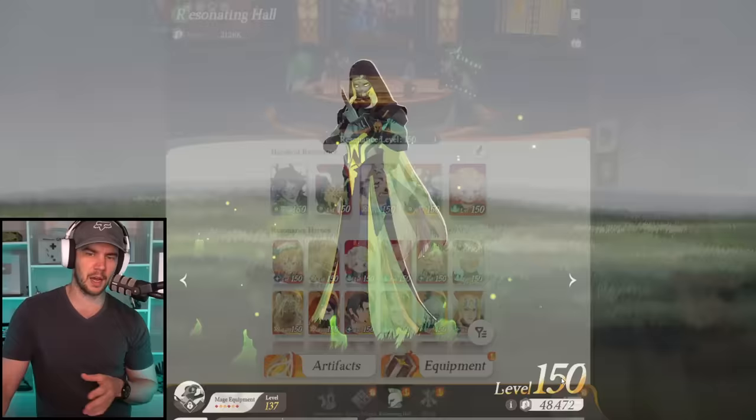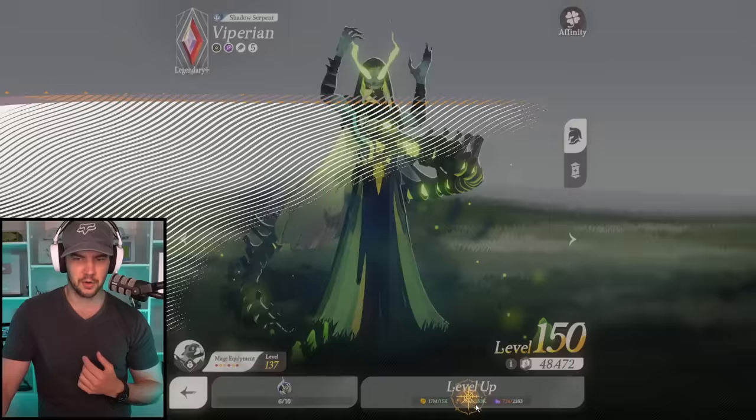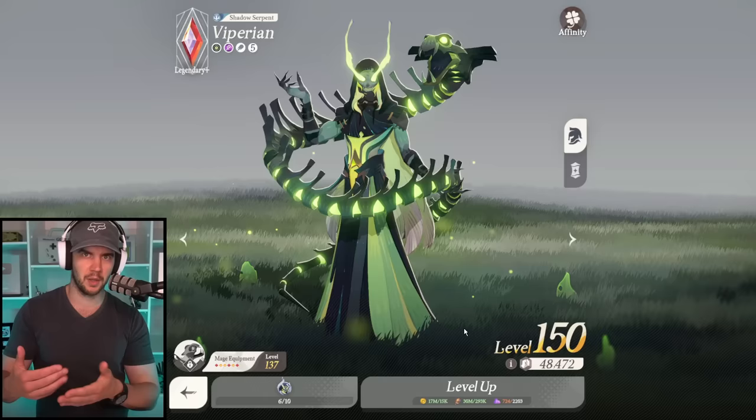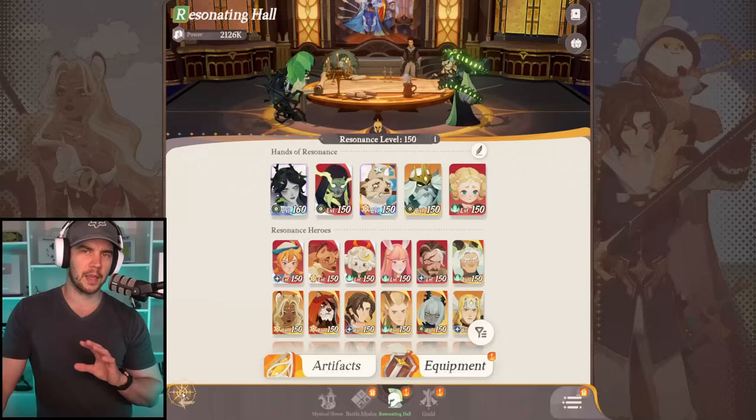As for leveling up, your standard leveling needs gold and experience, but then you're going to need hero essence for limit breaks. That is going to be your main bottleneck. Limit breaks happen every 10 levels — so from level 10 to 11, 20 to 21, and so on. That's when you're going to need hero essence, and that's where it's going to be important.